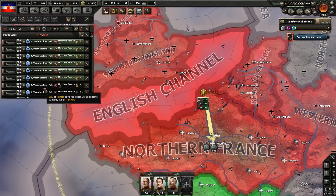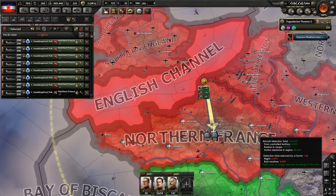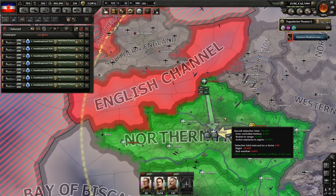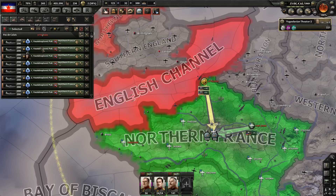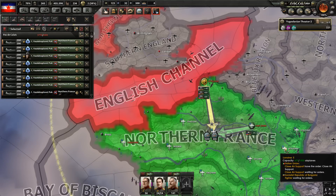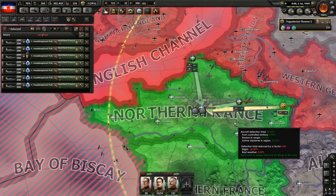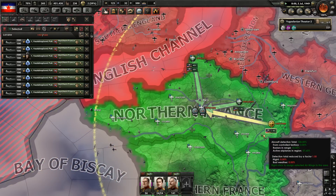One, two, three, four, five, six, seven — there's a lot of planes here. The hotkey to remember is D, because D is split.